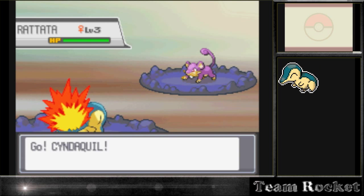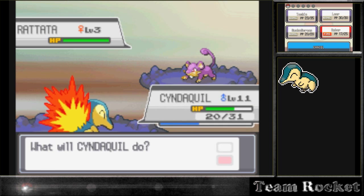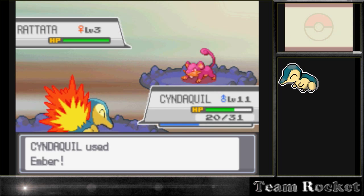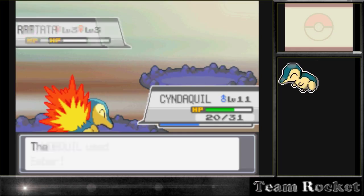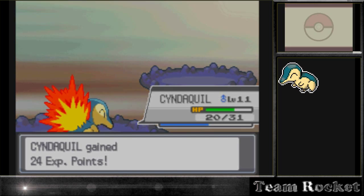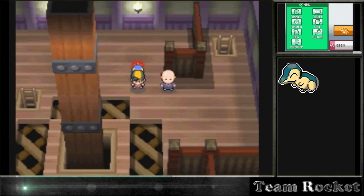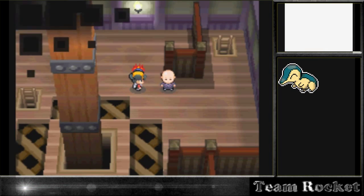There's just a bunch of Rattatas here. I honestly thought there would be Bellsprouts since it's Bellsprout Tower, but only Rattatas appear as far as I know. I was here for a while and the only thing I kept getting was wild Rattatas. At the top there's a way to go in, but I couldn't find the way to battle the last guy.